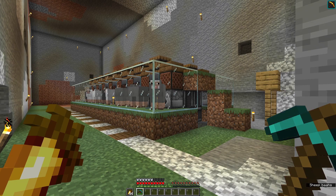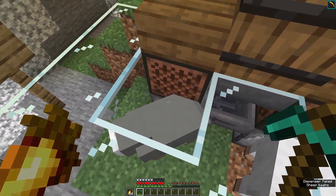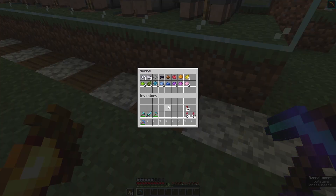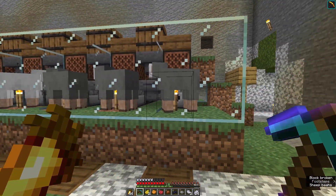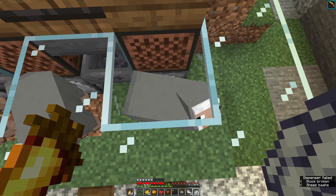That is the sheep farm all constructed. I've gone ahead and done a few extra things — midway through building I realised I actually needed hoppers pointing into those dispensers, so I've done that. On top of all of the sheep, we have a barrel to put all of our shears in. Before we begin putting the shears in, we need to dye them. Fortunately, I had all the dyes ready to go. I did have all of the ingredients to make the dye in various places of my base, which made it a lot easier. There is thunder in the background — that is very exciting.